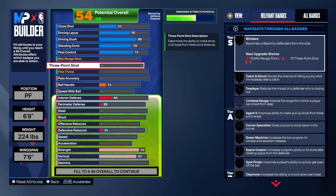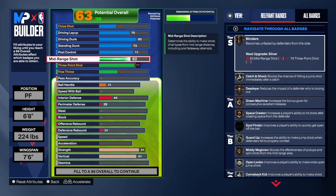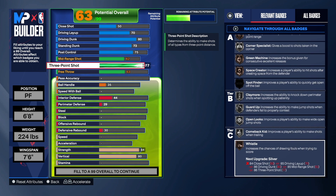For the three-point shot we took it to a 77. I tried to take it to a 78 but it changed the build name. For the mid-range I tried to take that up to about 79, but that also changed the build name, so be careful — you can take it higher but not into the 80s or it will change the build name. For the free throw we're going to take that to a 63. You can take that up if you want — that's a personal preference — but you can make free throws with a 63. We get some good shooting badges: blinders, catch and shoot on silver, dead eye on bronze, agent three on bronze, corner specialist on silver, green machine on bronze, space create on bronze, claymore, guard up, open looks, and comeback kid.